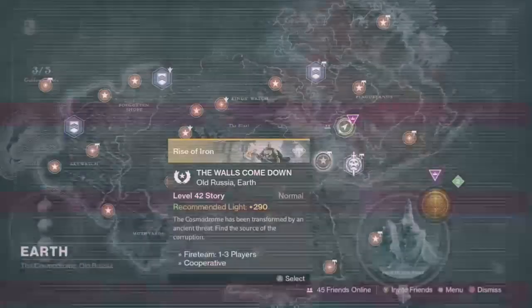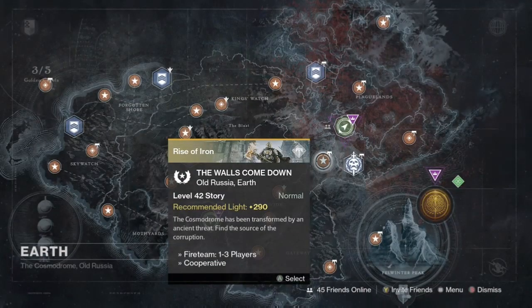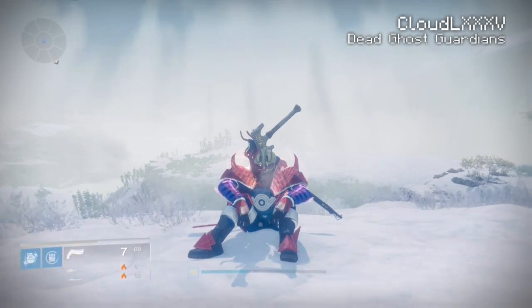Hey guys, for this glitch you will need to pick the story mission The Walls Come Down. Hey Guardians, it is CloudLXXV and welcome back to another episode of Destiny Glitches. How are all you beautiful Guardians doing?